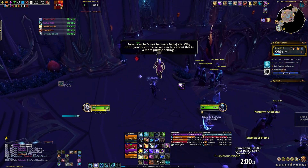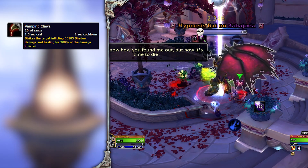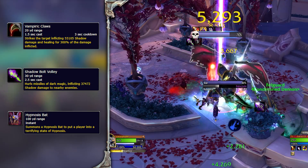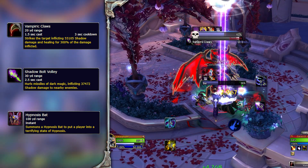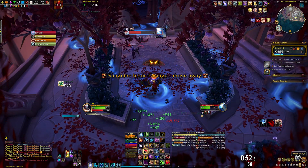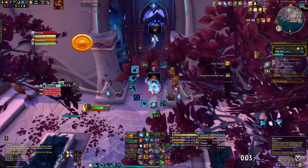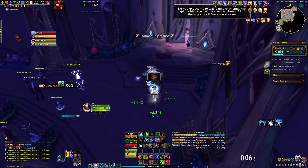As soon as you are alone, the miniboss will drop his disguise and attack you. His notable abilities are Vampiric Claws, dealing damage to your tank and healing for 300% of the damage dealt — your tank should pop a defensive on this. Shadow Bolt Volley deals party-wide damage and summons Hypnosis Bats. The bats need to be CC'd to stop their cast — displacement CCs don't work, so you will need to incapacitate, stun, or fear them, otherwise they will mind control your friends. Once the miniboss is down, one player — generally the tank — needs to pick up the keys. While your fastest players should run ahead to the door and start unlocking it. If you spoke to the wrong noble, the boss will be active soon so it won't take long to wait.